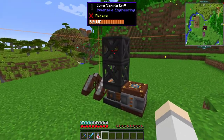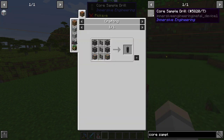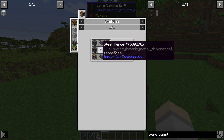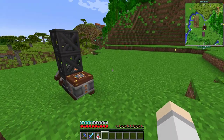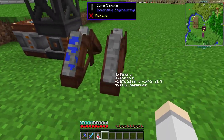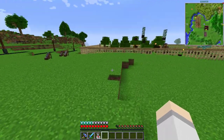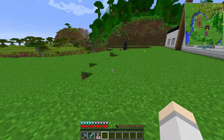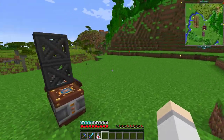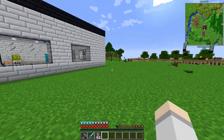So this is the core sample drill. There's lots of steel scaffolding, light engineering block, steel fence and things like that. What I'm going to do between now and the next episode is find actual lava, and I think I'm going to do some geothermal generators for fun - just something to do on the side. Eventually we'll get into crude oil and process it and use it as well.